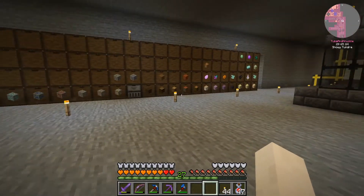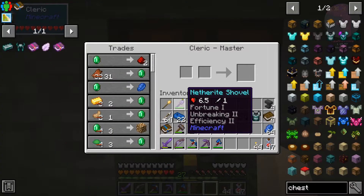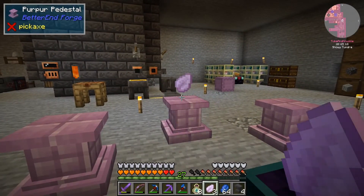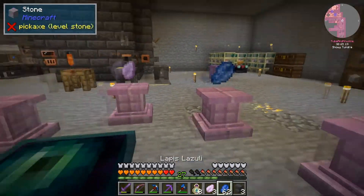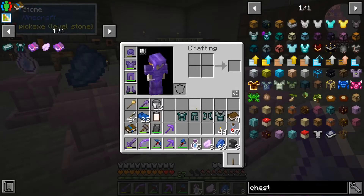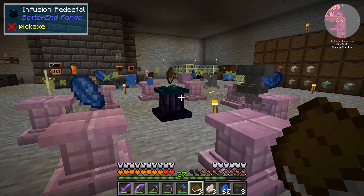Let me show you how I'm getting them real quick. I have a villager — he is a cleric. Once you trade emeralds for bottles of enchanting with the cleric, put the leaf on the north, anvil on the south, lapis, and bottles of enchanting — hello! I guess we get some experience out of that. Then the last thing is the book does its thing and we'll have mending for all four pieces.